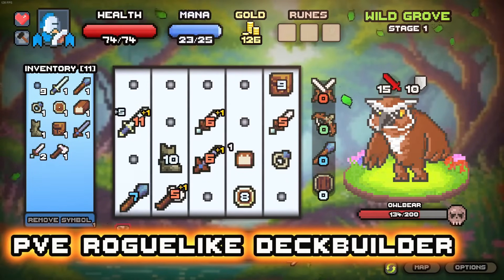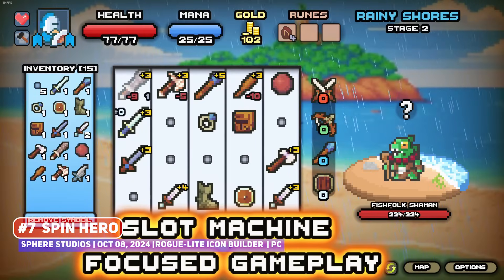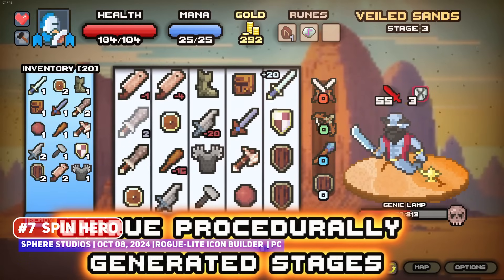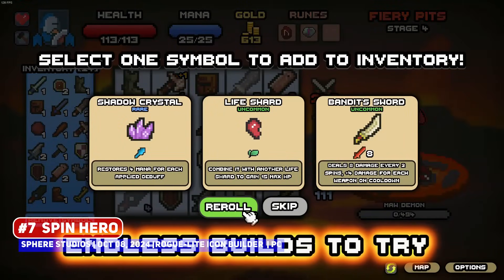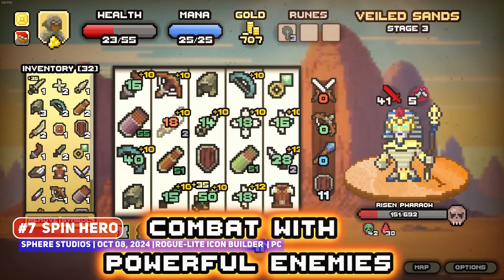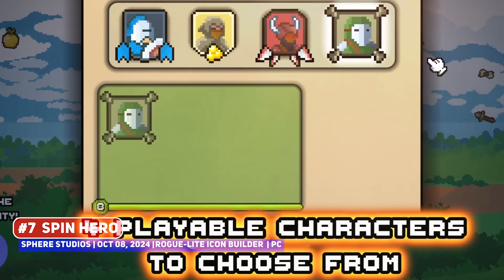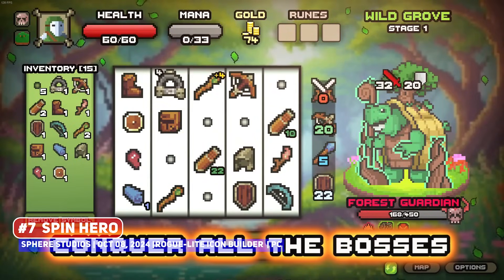A roguelite symbol builder of interest is Spin Hero, a subset of the roguelite deckbuilder that was popularised by Luck Be A Landlord, in which you are collecting symbols to increase their odds of appearing on the slot machine, using these to create giant combos to defeat your enemies, but this time in a more common fantasy world where you play as a hero defeating monsters, and with over 120 symbols in the game it should have plenty of interesting synergies to exploit.